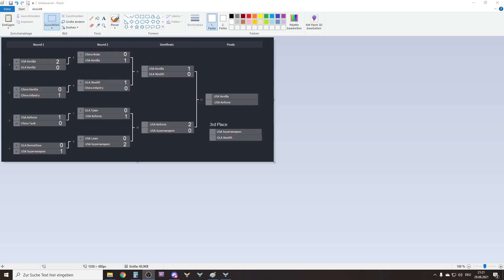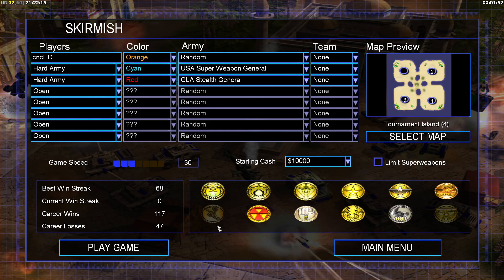Oh hello, CNCHD here. Welcome back to the Advanced AI Tournament. It has been requested that we should see a third place match, and I agree with that. So we now have here on the bottom right the third place match. That will be the Stealth General against the Super Weapon General. After that we will see the finals between USA Vanilla against USA Air Force. We are going to see the third place on Tournament Island, because I have the feeling that we are going to see some good matches on this map. They have expansions on the other island and they seem to do more than on Tournament Desert. So let's jump right into it.